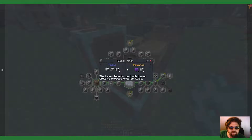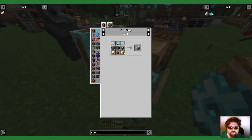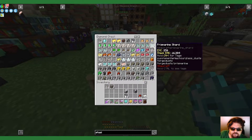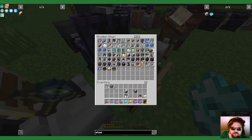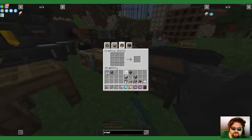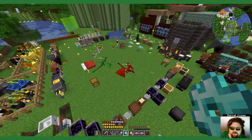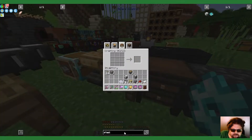Buckets, plastic, raw iron ore, and pistons — eight pistons. I don't quite think I have eight pistons. I have four. Fluid laser, laser, laser.